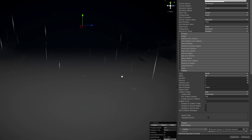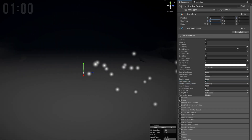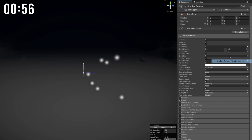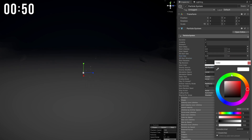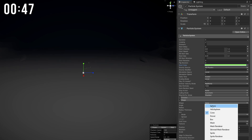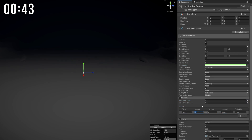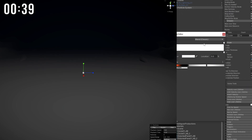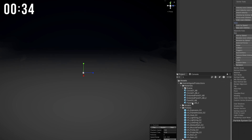Our next one is a heal. New particle system for some very tiny particles — reset the position. They need a random lifetime between 0.6 and 1.2, a very small random start speed, and start size also random and very small. Greenish color, shape yes — a sphere, not that big, no rate but a burst of 10 particles. Doesn't need to loop. Color of lifetime so it fades.